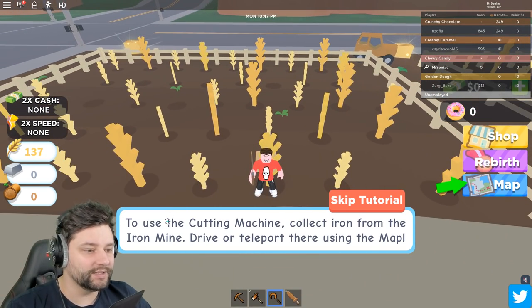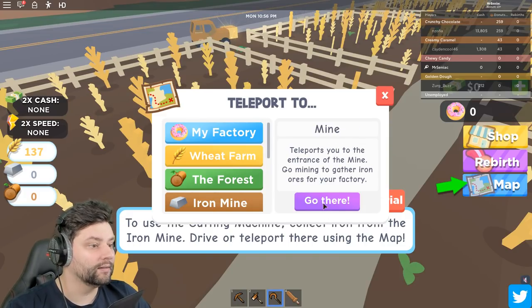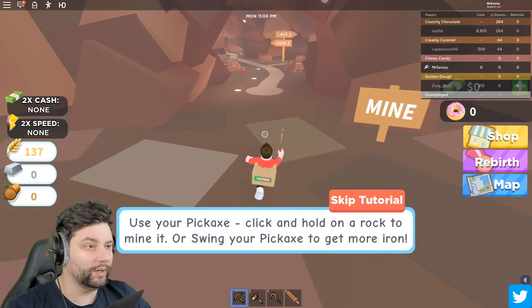So we've now got enough wheat. Use the cutting machine - from the map, where are we going now? The cutting machine? In the iron mine. Okay, what do we need iron for? What does your boy need iron for? Use a pickaxe, click and hold on a rock.